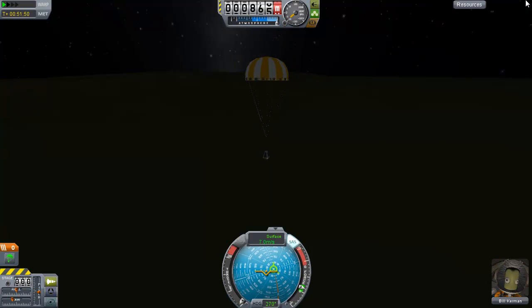There - the parachute is open. We are now going 6.9 meters per second - slow enough that no one will die when we hit the ground. And that is how I won this episode.